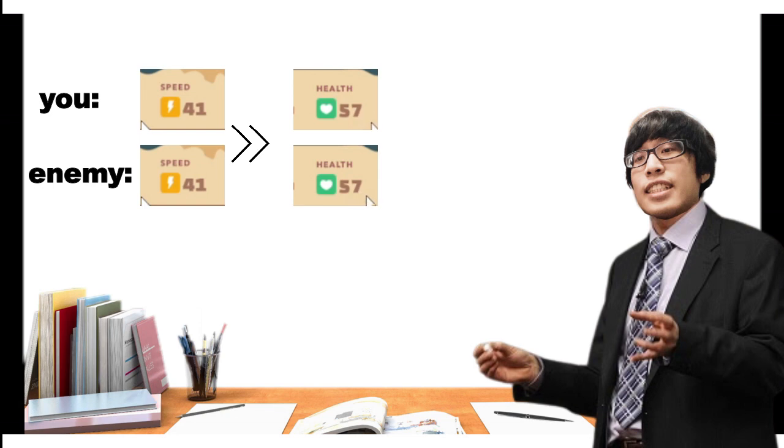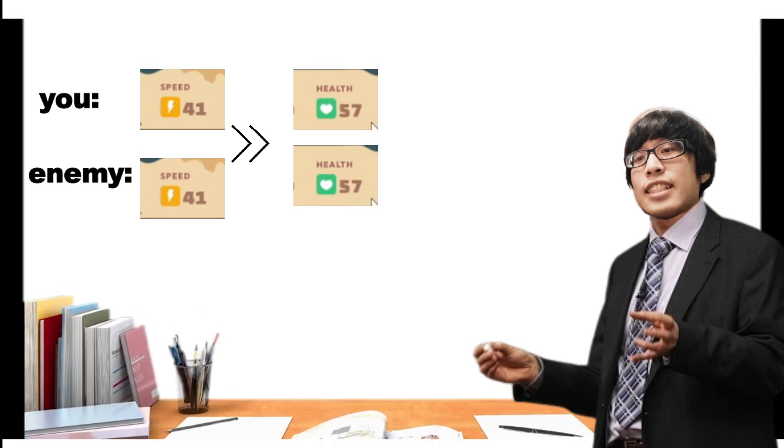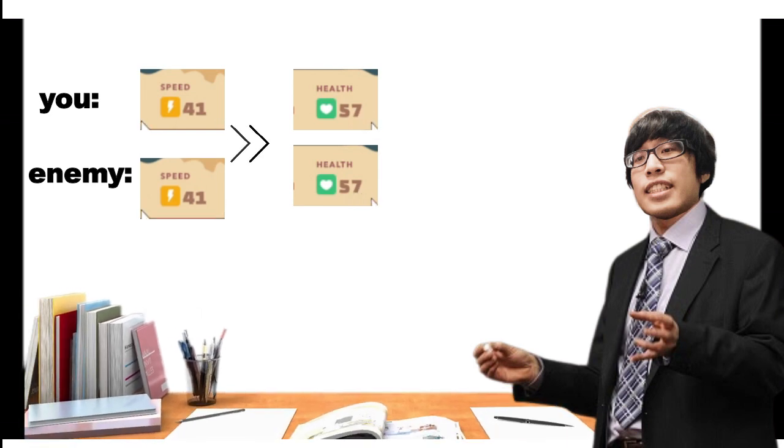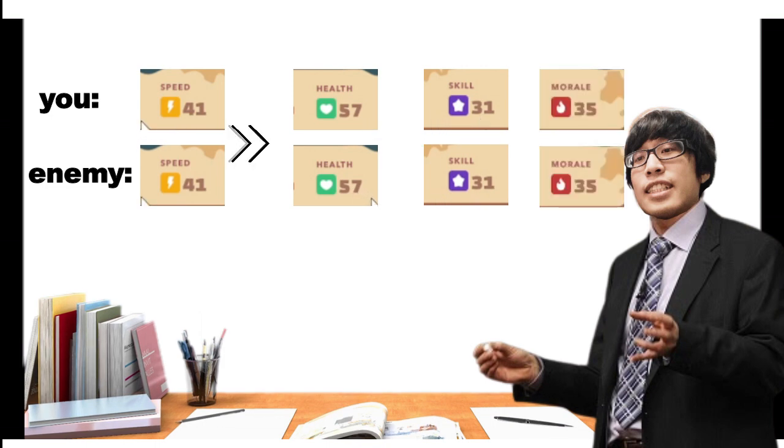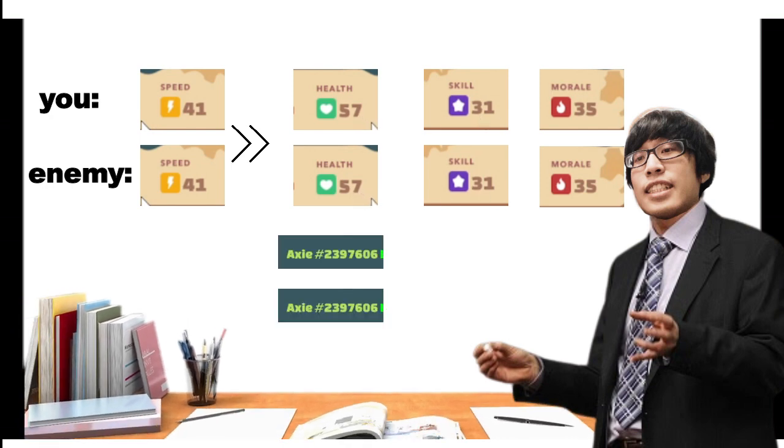The one with the lower HP amount will then go first. If they also tie on HP, it goes to skill, and if that's still tied, it goes to morale. If that's also tied, it comes down to the lower Axie ID.